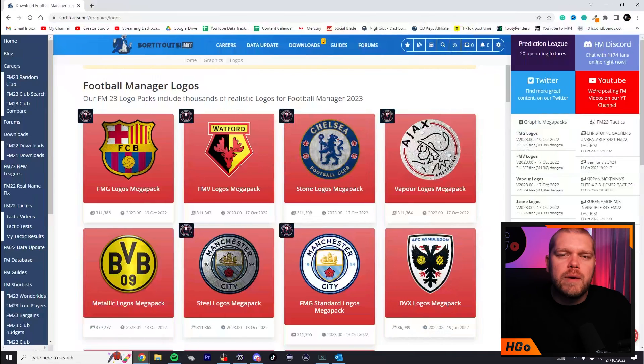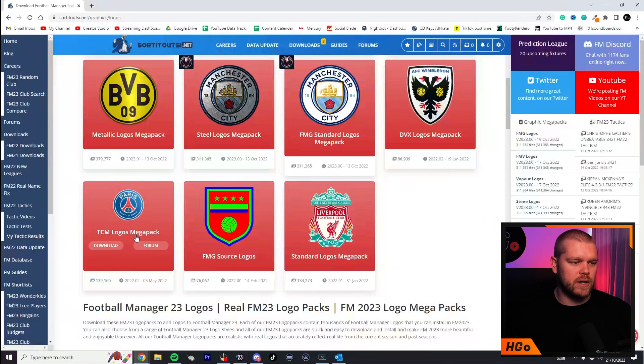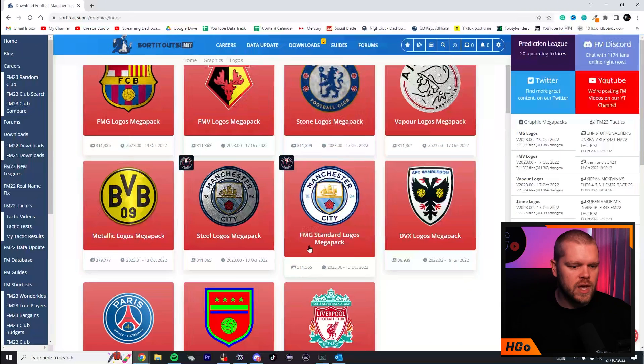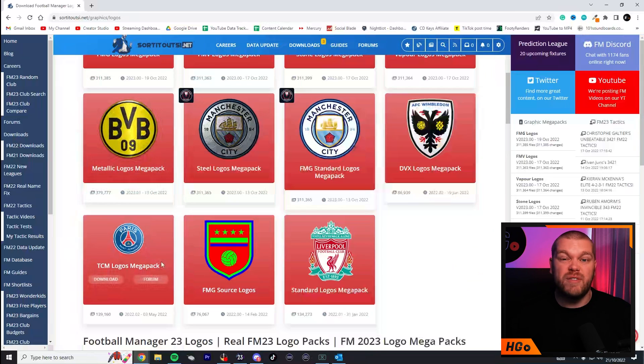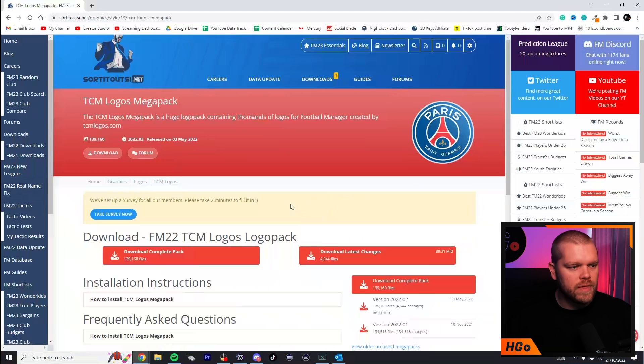I get my graphic packs from the amazing people at SortitoutSI. As you can see on screen, there are loads of different ones available, however my personal preference is the TCM logo packs. They've got metallic ones, steel ones, all sorts — whatever you like. We're going for the TCM logo mega pack, so I've clicked on it and then you hit the download button.